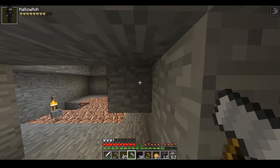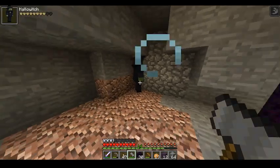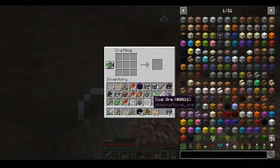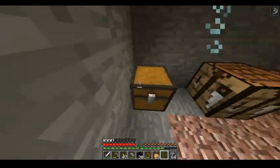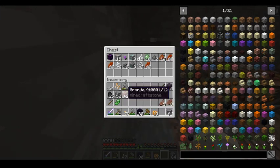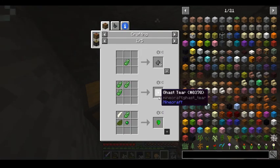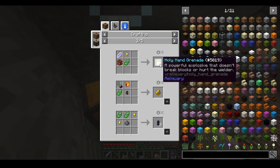Yeah, I think it's Blood Moon. Maybe I just need to kill this witch — maybe that's what it is. I'm making a chest and putting it right here so I can store most of this stuff. I keep hearing that Halloween sound — that's super creepy. What the heck? You make gas tears or weird stuff? Holy hand grenades — this is kind of weird.